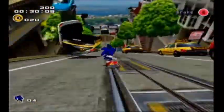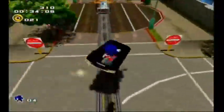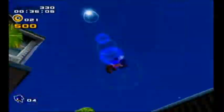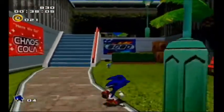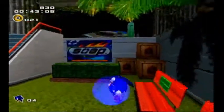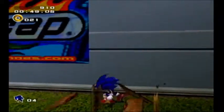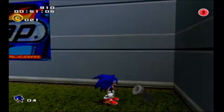Hitting cars slows you down, so try to avoid doing that. This game has some interesting controls. We can jump, and we can press A while jumping to do a homing attack — that'll be our main method of attack. We can also press B to do a somersault. There are these little pipes around; we can whistle by pressing B right next to them.